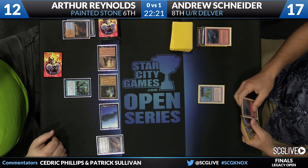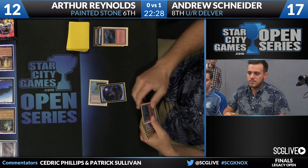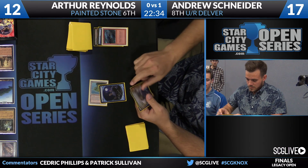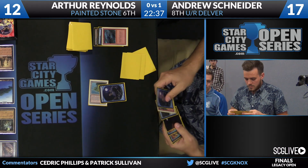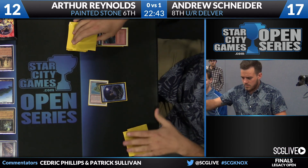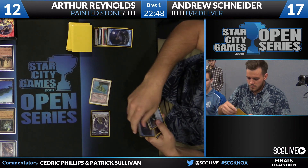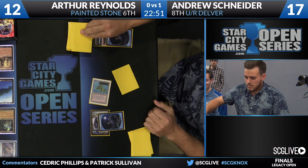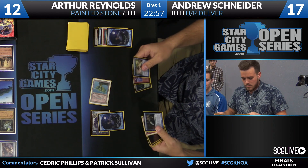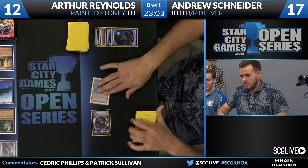Andrew Snyder draws — Lightning Bolt, but he'll Ponder first to find a land. Hits one — keep an Island, Ponder again. Andrew would prefer another Volcanic this turn, but this is fine. There's the Island, there's the second Ponder — can set up Delver for future turns and find a third land. There is a third land, a Misty Rainforest. Good clean living — really good for Andrew. He takes the Misty from the Ponder and passes the turn, hoping nothing terrible happens as Reynolds is already at 12.